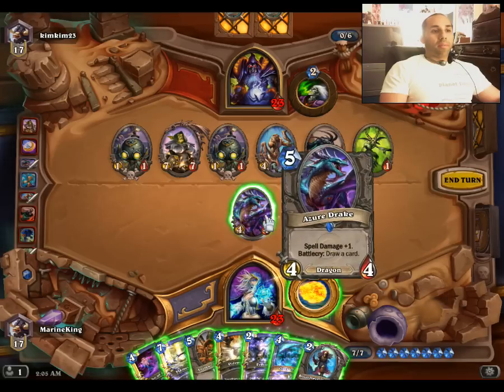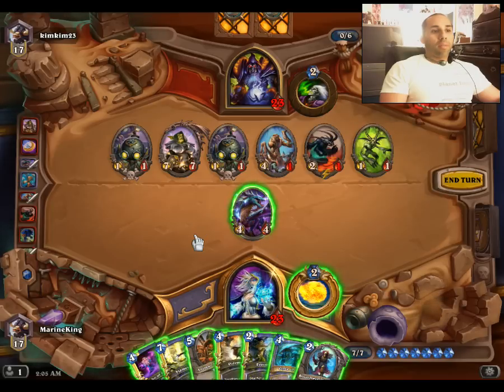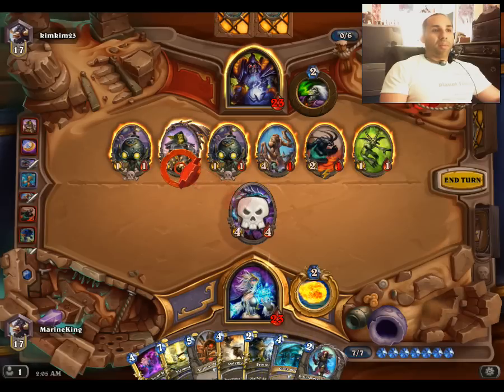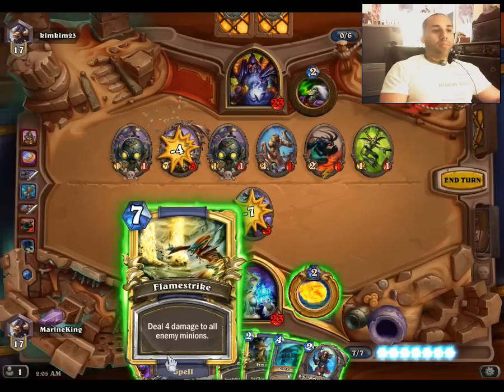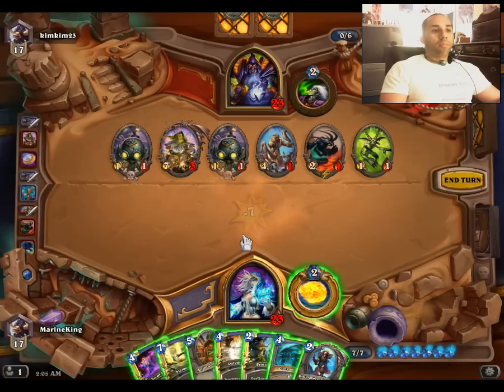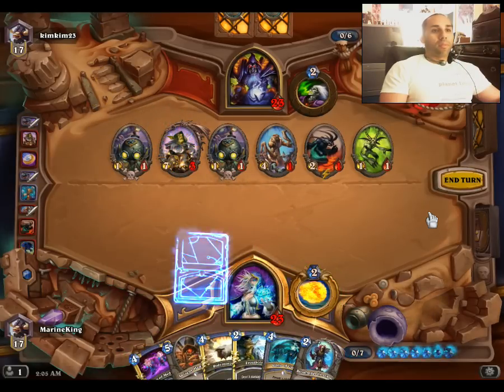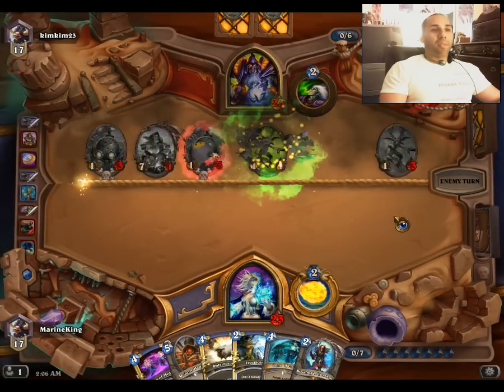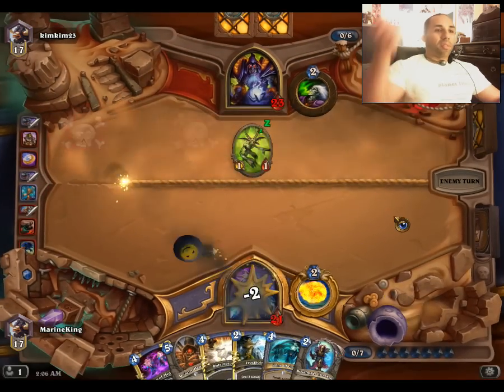I'm going to trade this first because otherwise I might be getting hit with a seven-seven and I don't want that. I'll accept the one-one lives — I think that's the best route I could take there.